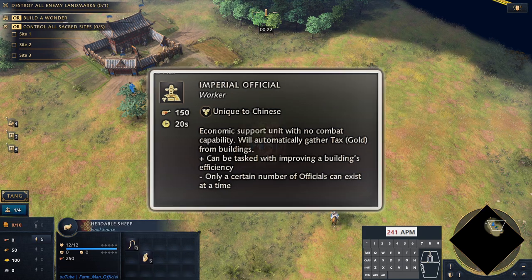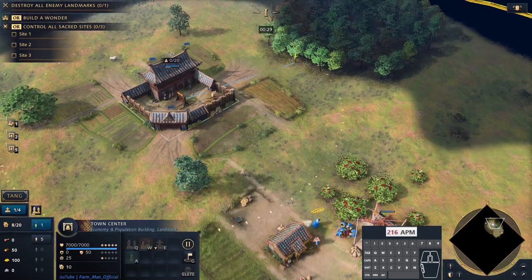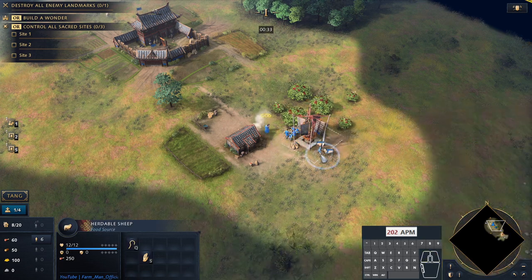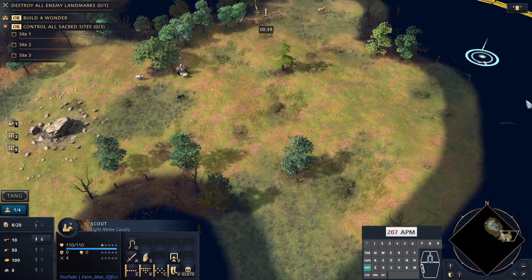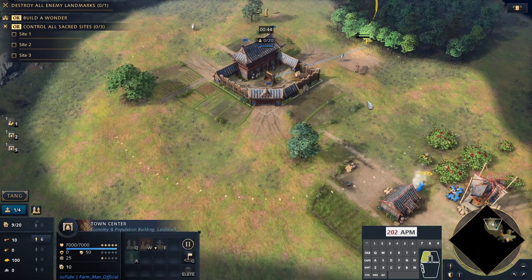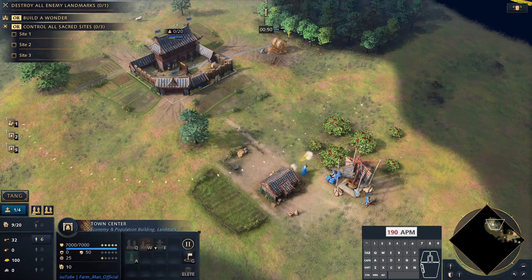We take our villagers to build a mill at the berries and we start taking the sheep. The Imperial Official when he comes out will supervise the mill, and the first two villagers from the town centre will go to wood. This strategy is a really good opening for the Chinese if you want to be aggressive, and because of the Imperial Official supervising the archery range, you're going to have really good numbers of archers very fast in feudal age. We take our scout to find as many sheep as possible and bring them back to the mill.